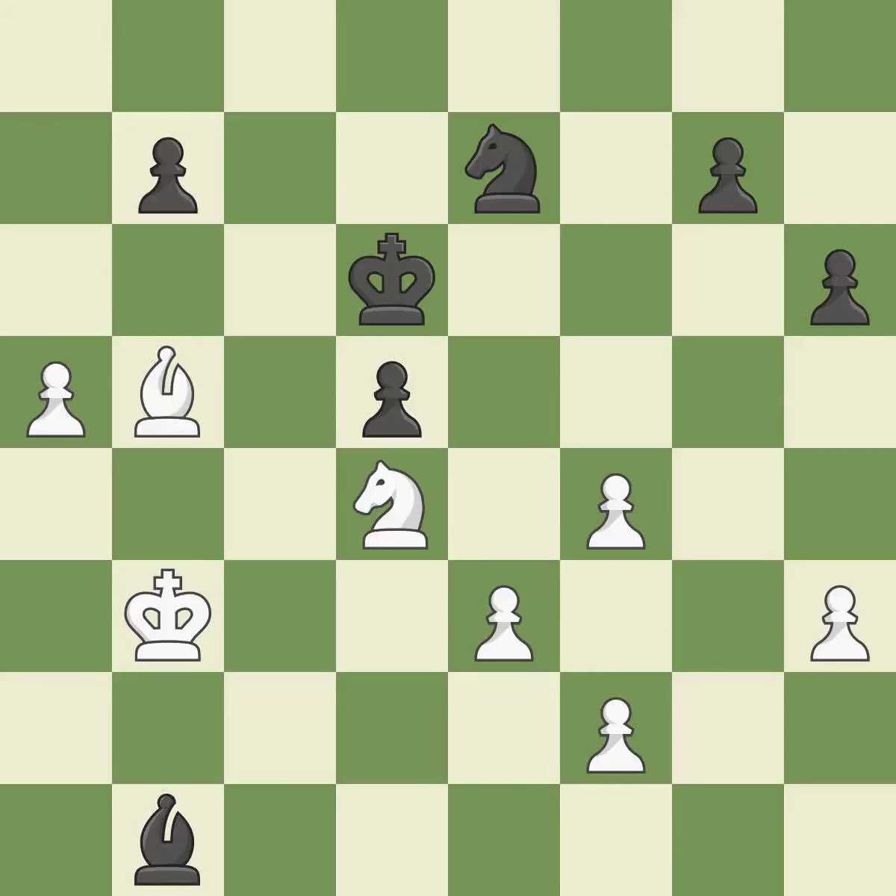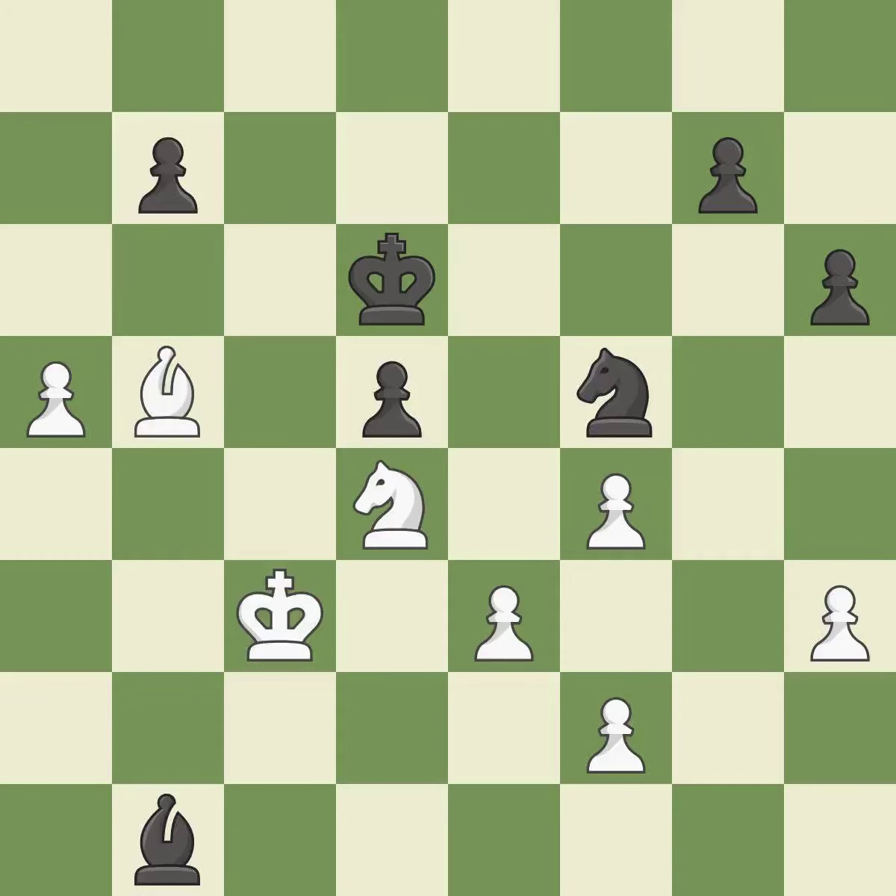That pawn was available for free. This suggests exchanging items of equivalent value. A powerful play, posing a knight-winning threat. White still has the upper hand, but they are no longer in a position to win.